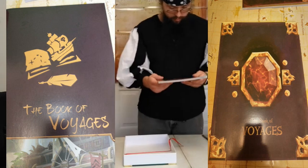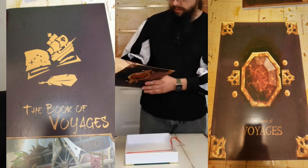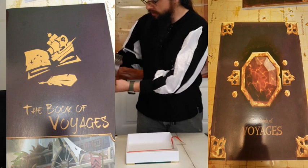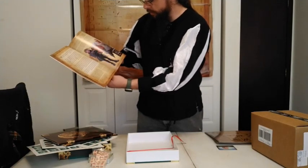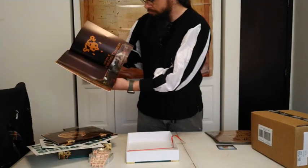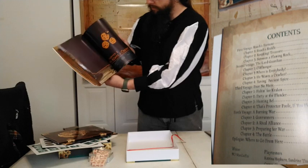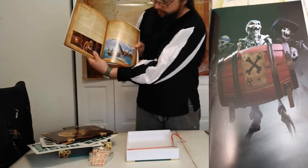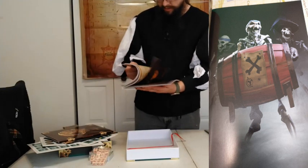You also get the Book of Voyages. I'm guessing this is how they play — the handbook of voyages. And apparently some of the crew. Now look — there's a picture of the Kraken! There you go.